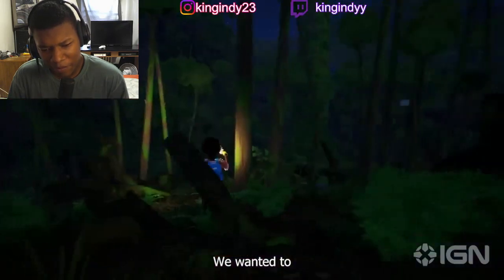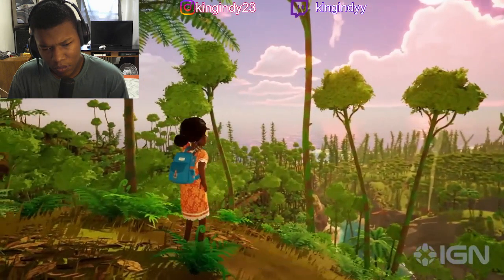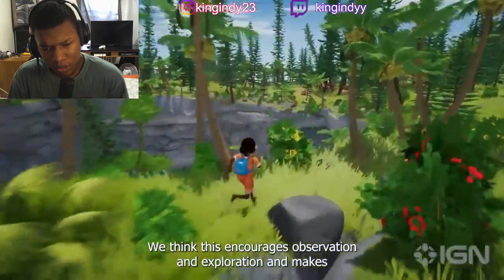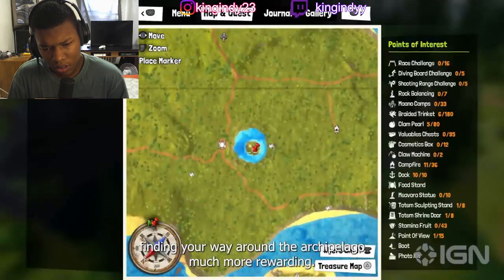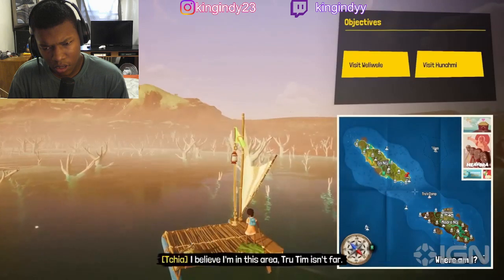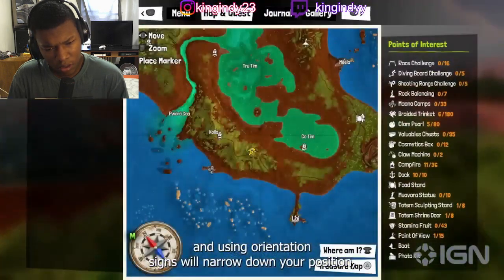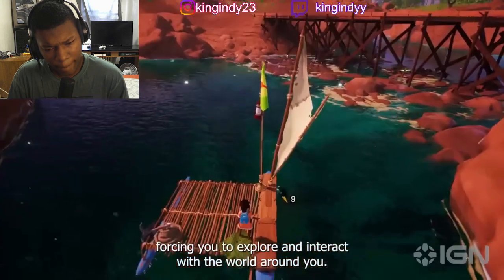We wanted to emulate the excitement of getting lost in a rich unknown world. This is why we designed our map system without a player marker — we think this encourages observation and exploration and makes finding your way around the archipelago much more rewarding. Chia can help you by guessing her general location, and using orientation signs will narrow down your position, forcing you to explore and interact with the world.